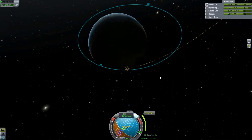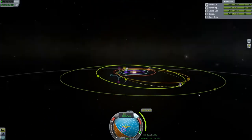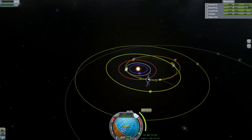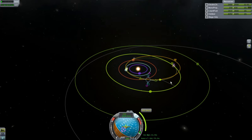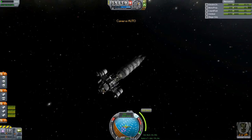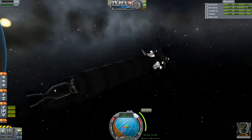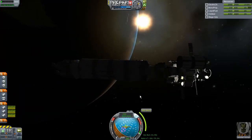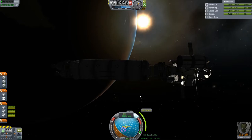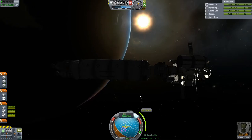We over burned a little bit, but we're going to be able to adjust things at our descending node and get things straightened out. The fuel tanks are completely full — I only just now jettisoned those booster engines. We could probably go out to Jool or any place else we wanted to. Maybe we'll shoot for an Eve encounter on the way back before slingshotting back to Kerbin — that might be a little too advanced, but we can give it a shot.